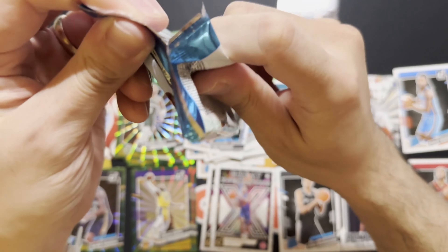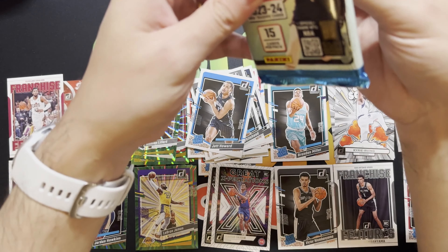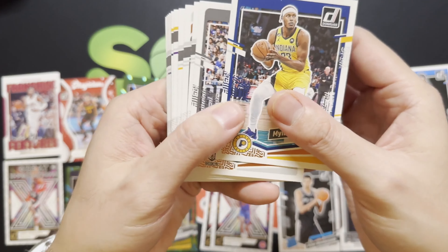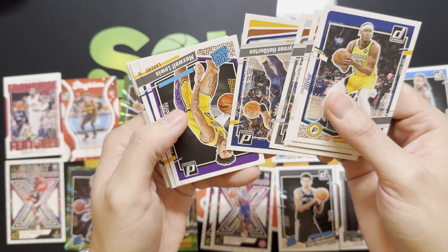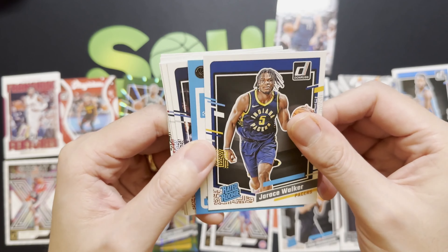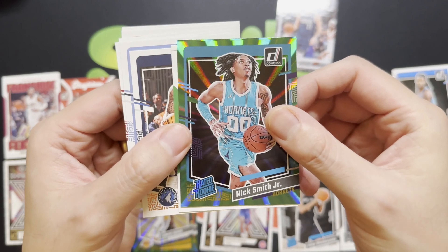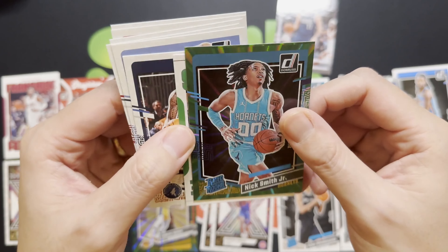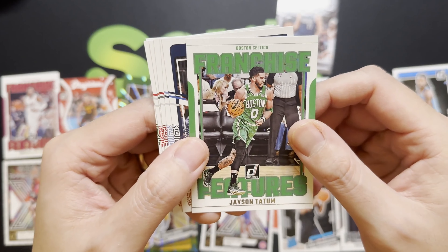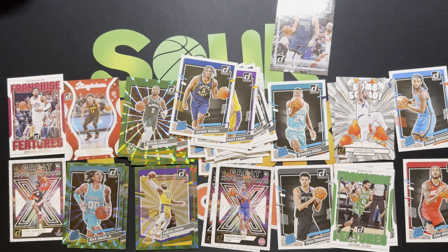Overall pretty solid mega box — I don't think we got anything numbered unless I missed it, but we got two Wembys, Brandon Miller, and a nice parallel LeBron James, so pretty successful. Last pack — Maxwell Lewis rated rookie, Jarace Walker, and from the Hornets we got Nick Smith Jr. Would have been nice if it was Brandon Miller, but we'll take it. Got two rated rookie parallels and then a Jason Tatum Franchise Features — put that over there. That should be it for the mega box.